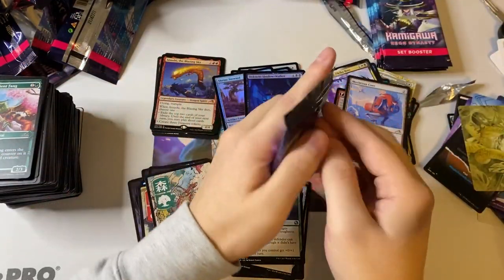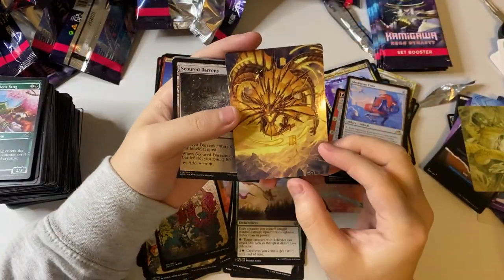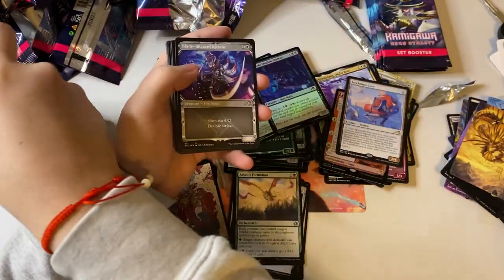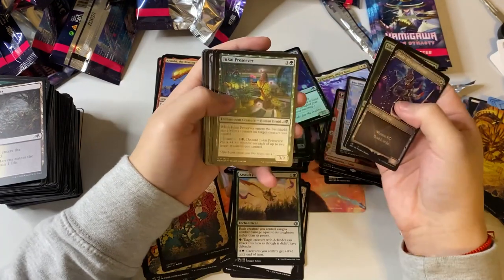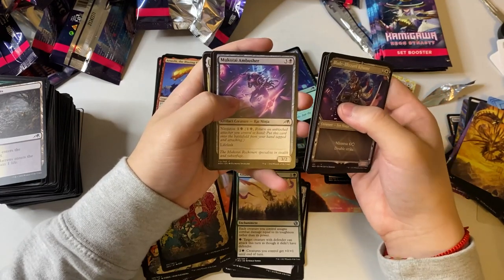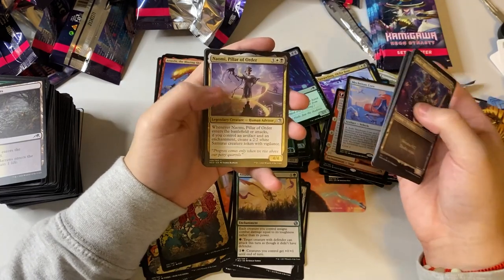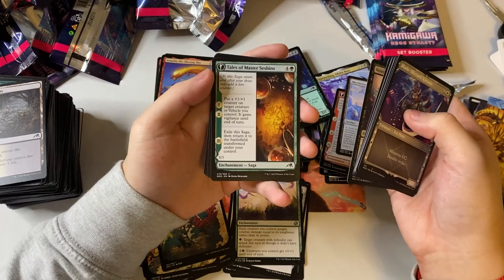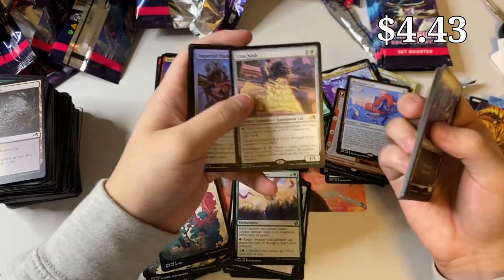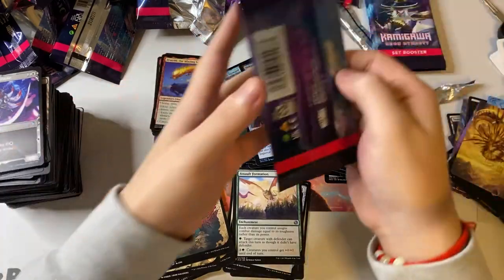We're almost done with the box, I'm sad. That's a nice art. Scoured Barons — keep it in the wrong spot. Blizzard, Jukai Trainee, Jukai Preserver, Master's Rebuke, Mukitai Ambusher, Banishing Slash, Naomi Pillar of Order, Assassin's Ink, Tales of Master Shishiro, and Lion Sash — that's another Modern-playable card, it's pretty good. And Imperial Oath, pretty nice.